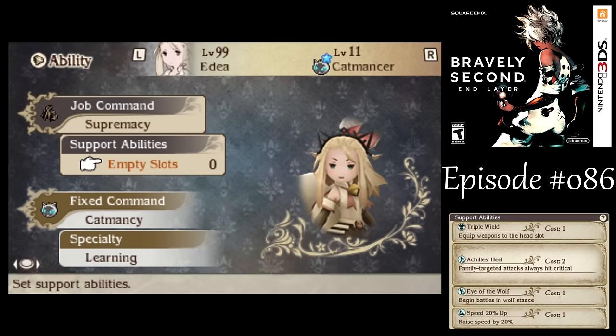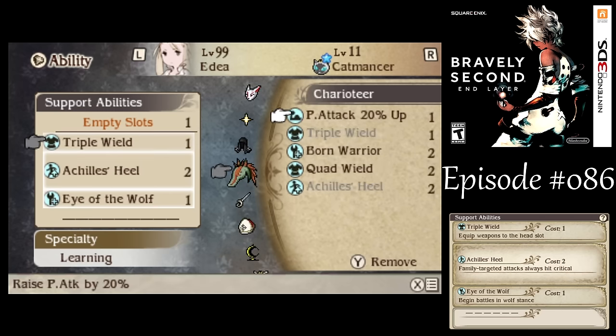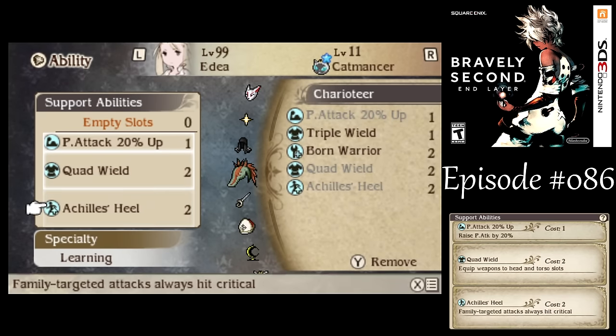For Ideya, I leave her as usual for most of her setup, though I don't think I really need the speed boost for this one. I need speed, but not that badly. So let's go physical attack up. Now we can get back to quad wield, and I definitely want to use Achilles Heel.